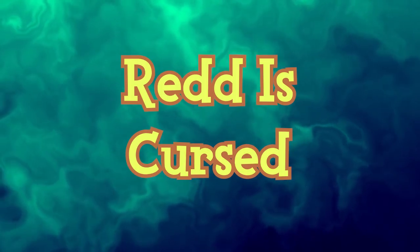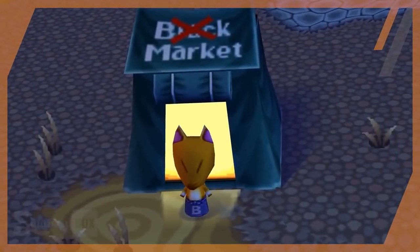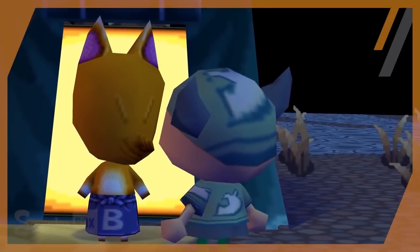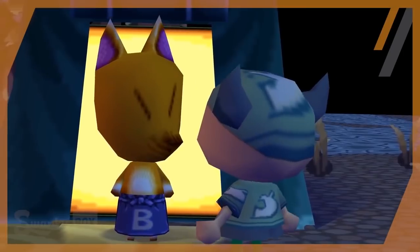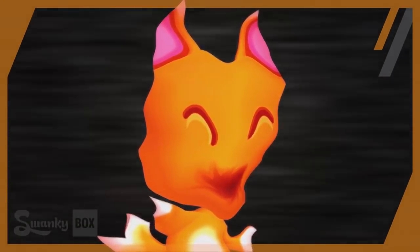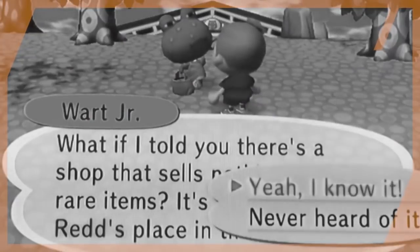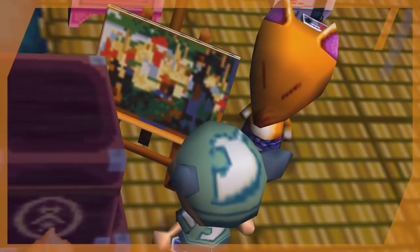Red is Cursed refers to a theory video by SwankyBox proposing that with Redd's new business model — changing from a tent to a boat — his fake art pieces have taken on a creepier quality, as some of these pieces seem to have a mind of their own. We don't know if Redd manufactures or sources these items, but the theory is that he may have picked up a real cursed painting, and all the counterfeits share an element of the curse. SwankyBox says these paintings remind him of something you'd find in a pirate's treasure. I'll leave a link to the video in the description.